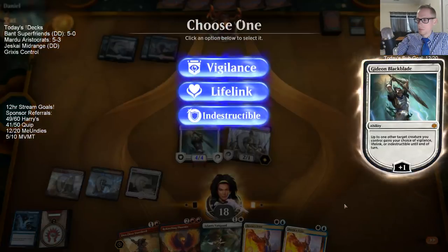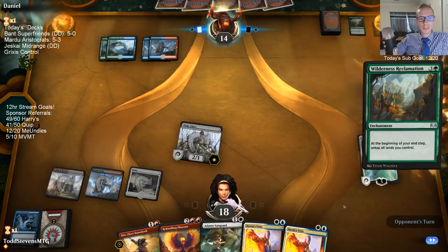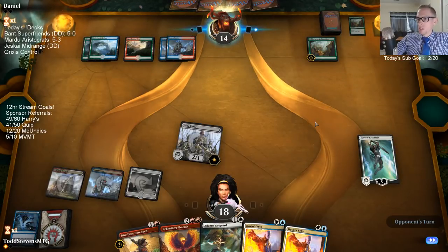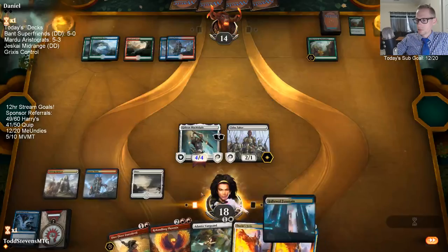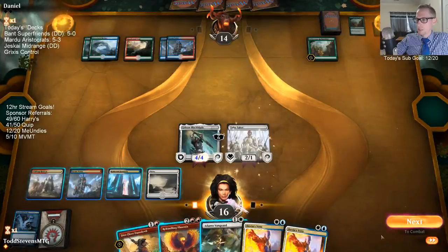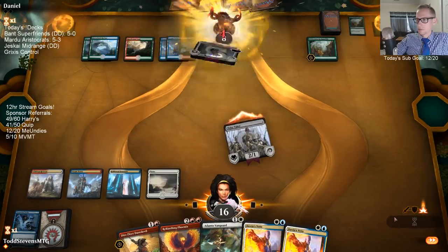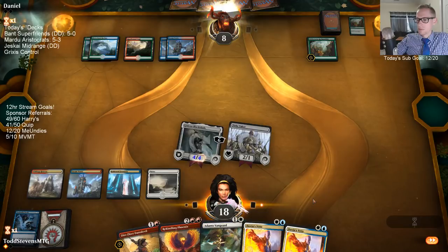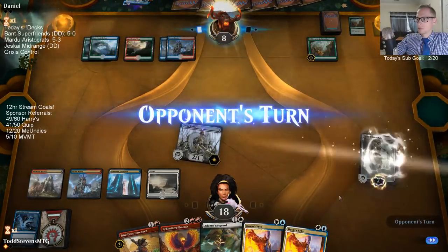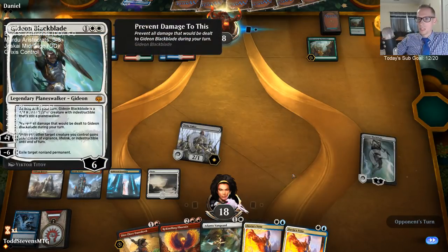You've been spamming the Orzov midrange deck from yesterday — loving Gideon. Yeah, Gideon is incredible. We get to get rid of this Wilderness Reclamation in a little bit. Lifelink — prepare for battle! Double Dovin's Veto. Next turn I could minus six and exile the Wilderness Reclamation. This card's so good.